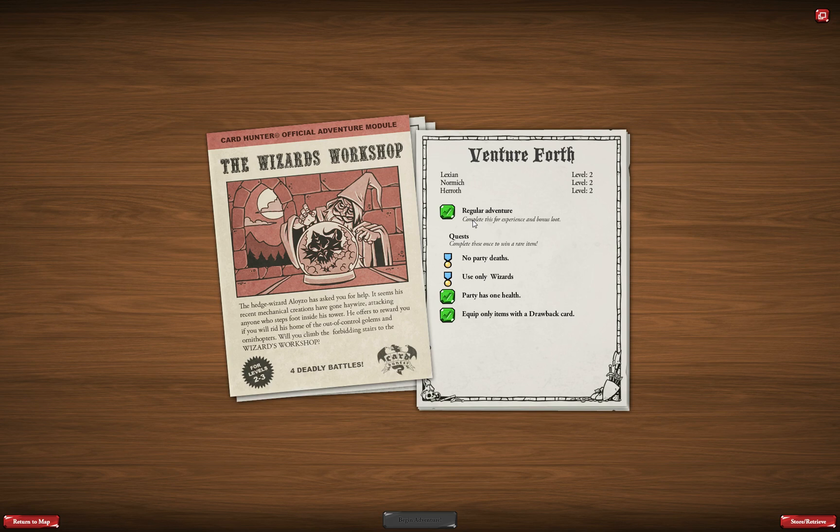When you play the campaign for the first time, the only option you have for each dungeon is the regular adventure — just to go through the dungeon, unlock more dungeons, and progress through the campaign. But when you finish the campaign, to add more challenge, the developers added quests to each adventure. These quests add a lot of fun and a lot more challenge to the game.